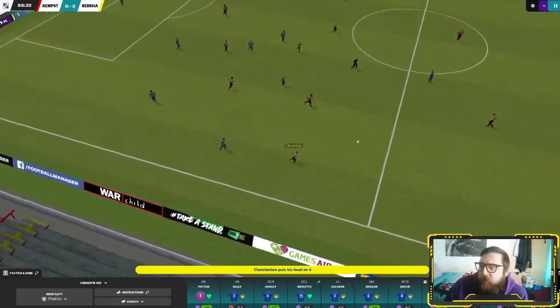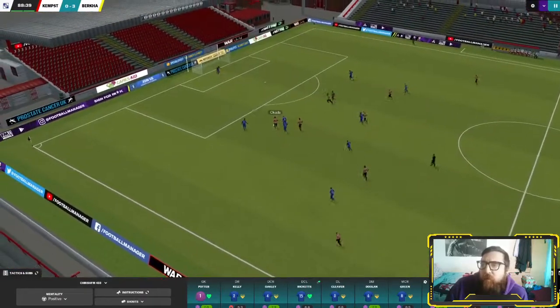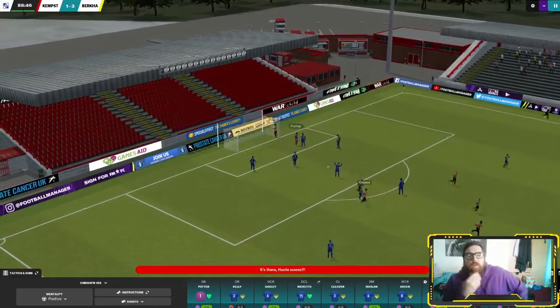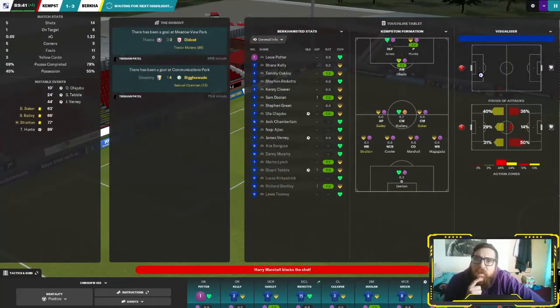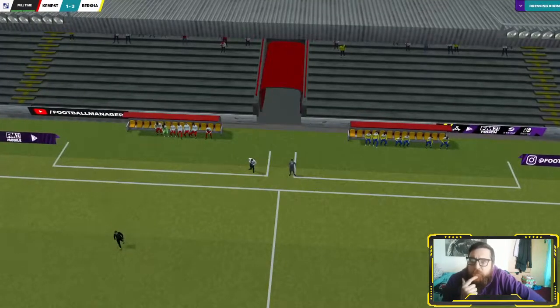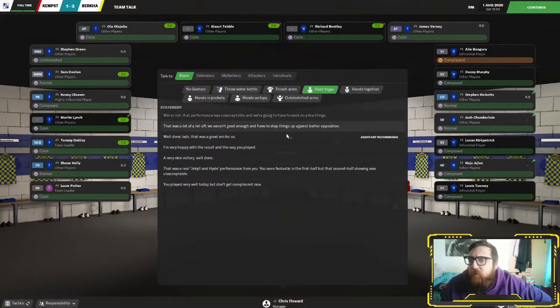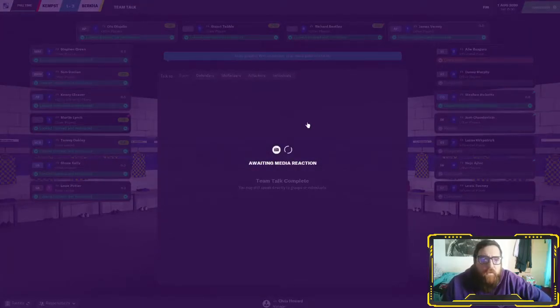Another ball played forward, Chamberlain knocks it on. Then a ball played forward from Kempston — Hunt's in and that should have been a save. It's pretty poor goalkeeping from Potter there, should have had enough strength to push that wide. But at the end of the day it's three points on the first game of the season, away from home, and I'm very happy with that.